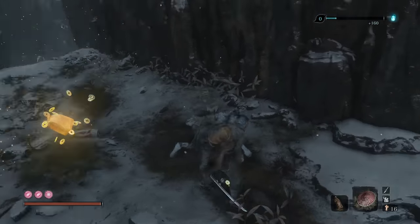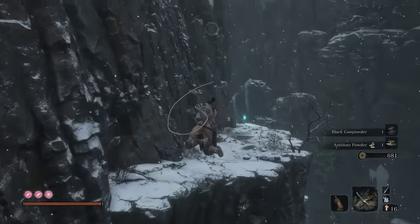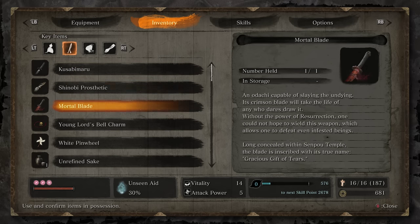The Sabimaru is supposed to work well against these guys. Just to reset and show it again — the whole thing about the Sabimaru, you know, wielded in wars of old, the blade's blue rust was used to drive off inhuman Okami warrior women. Even now it's likely effective against their descendants.